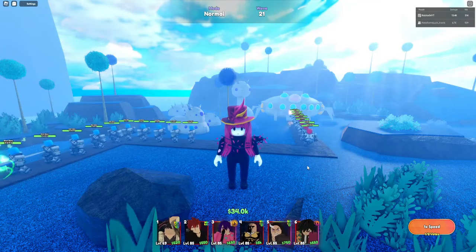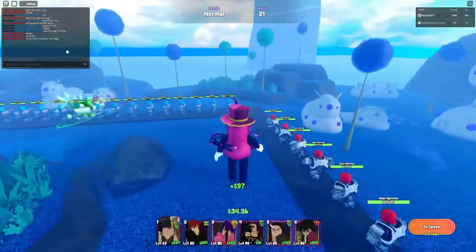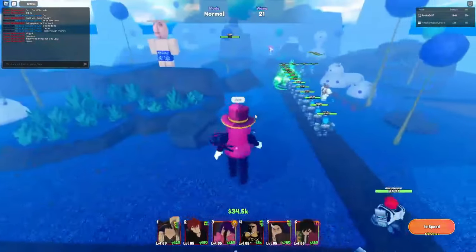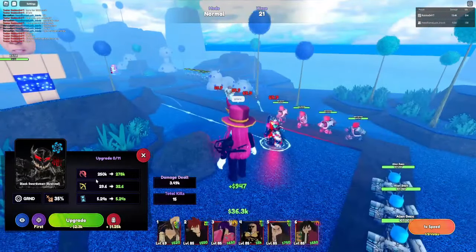In this video, I'm showcasing the new Black Swordsman Evolved unit with a glitch technique in Anime Last Stand. So I'm gonna go ahead and tell them to place it — he's gonna place right here. All right, here we go. We got glitched Black Swordsman Evolved.